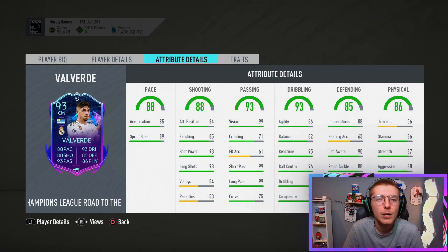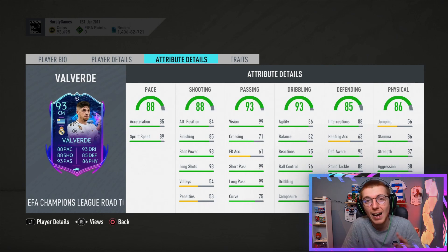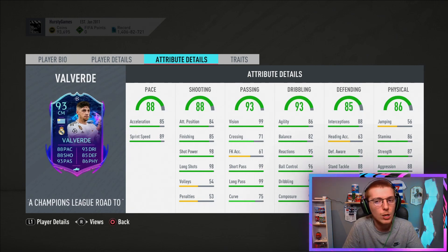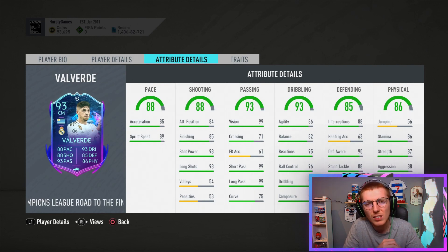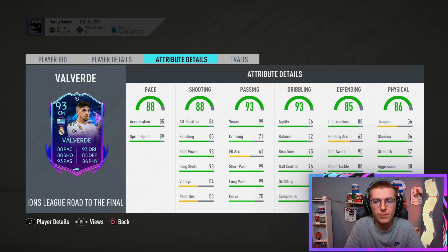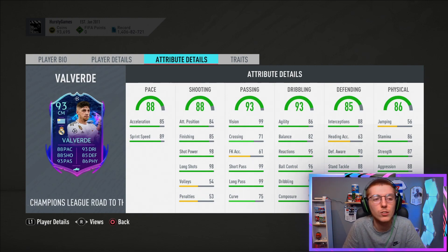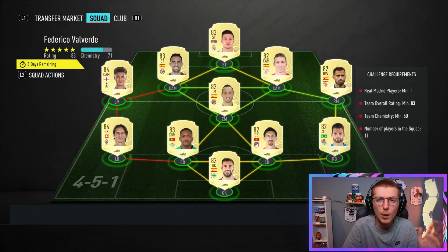86 stamina is more than enough for the CDM spot. I'll be putting an Anchor card on him, so he'll go up to about 94 pace, roughly 91 or 92 defending, and 92-ish physical as well. I think this card is going to be fantastic — really looking forward to using him.